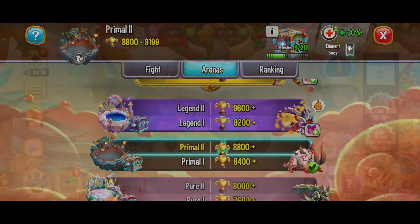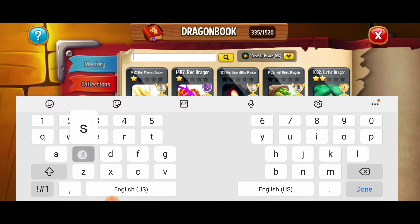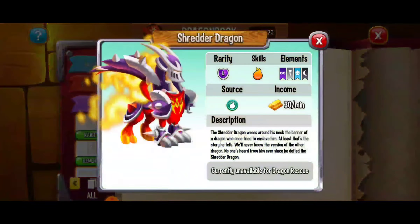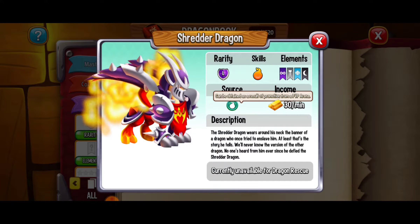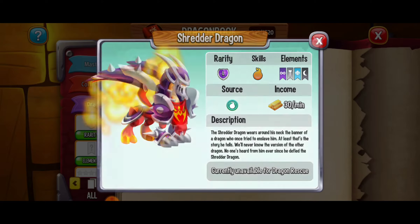Here if we go check out the shredder dragon in our dragon book — just type in shredder and there it is. The shredder dragon is a skilled dragon that you can only get from the PVP arena. So keep on playing those arena battles and you've got this.